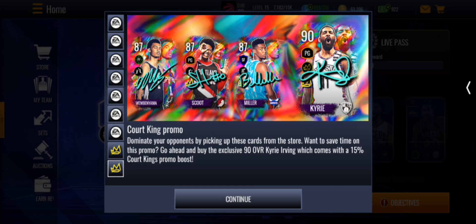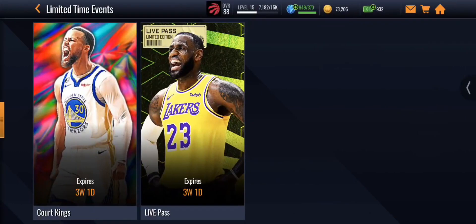They also got their first promo of the season: Court Kings, which is very nice. We have an 87 Wemby — Victor Wembanyama — 87 Scoot Henderson, and 87 Brandon Miller, with Kyrie Irving at 90 overall as one of the masters. If you want to save on this promo, buy the 90 overall Kyrie Irving which comes with a 15% promo boost.